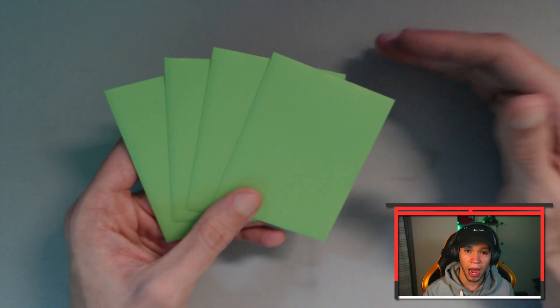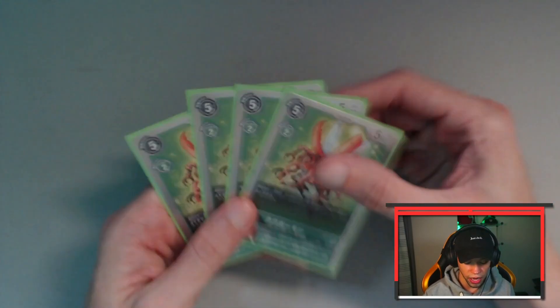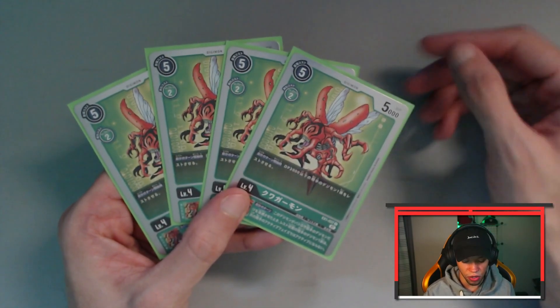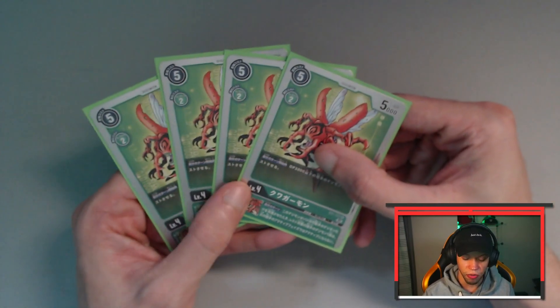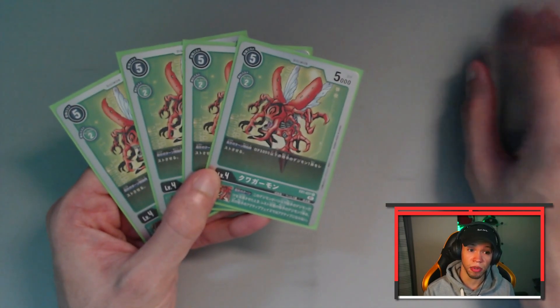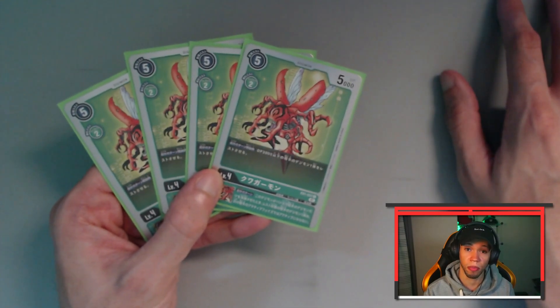One of the control tools is going to be four copies of the EX1 Kuwagamon. He rests a Digimon with 3000 DP or less on your opponent's side of the board at the beginning of your turn. More importantly, he has the inheritance effect: whenever you destroy a Digimon by battle, if your opponent has another rested Digimon you can choose that Digimon and during your opponent's next active phase it will not become active — essentially freezing it on the board.